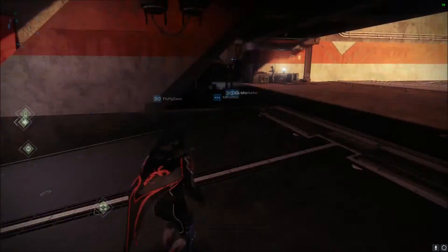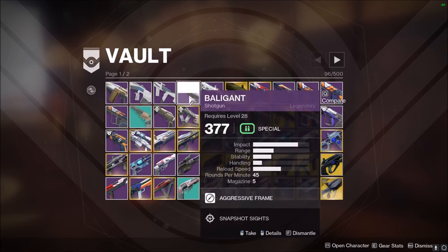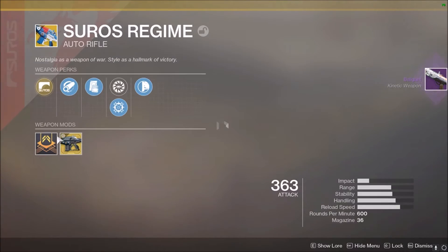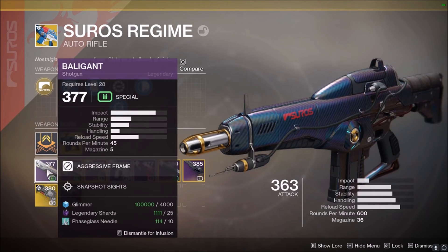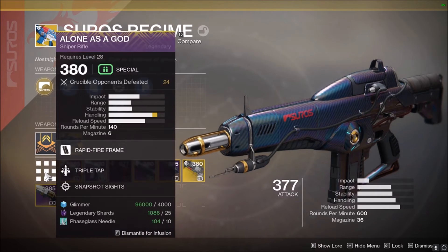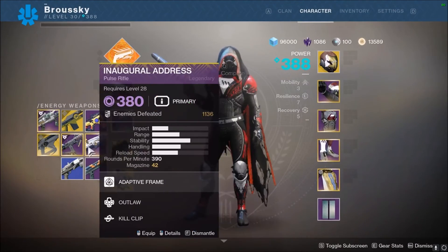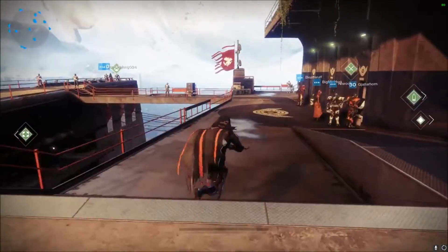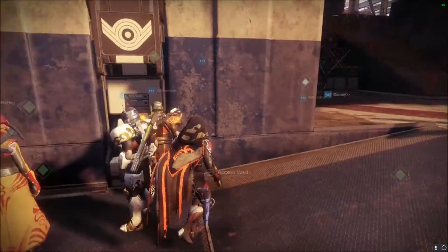Let me grab a weapon I can use for the demo. I have two Balagants, so I'll pull one out — it's in the primary slot. Opening up Seros: it's a primary shotgun that takes special ammo, but since it's in that primary slot I can go ahead and infuse it into Seros and raise it up to 377. That's the process of infusion — if you have a weapon you like and get a higher-power one you don't like, you infuse the latter into the former.